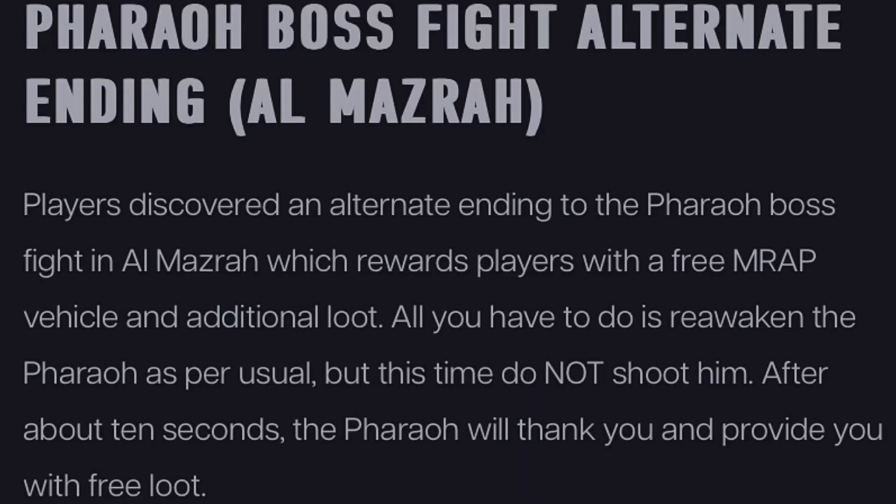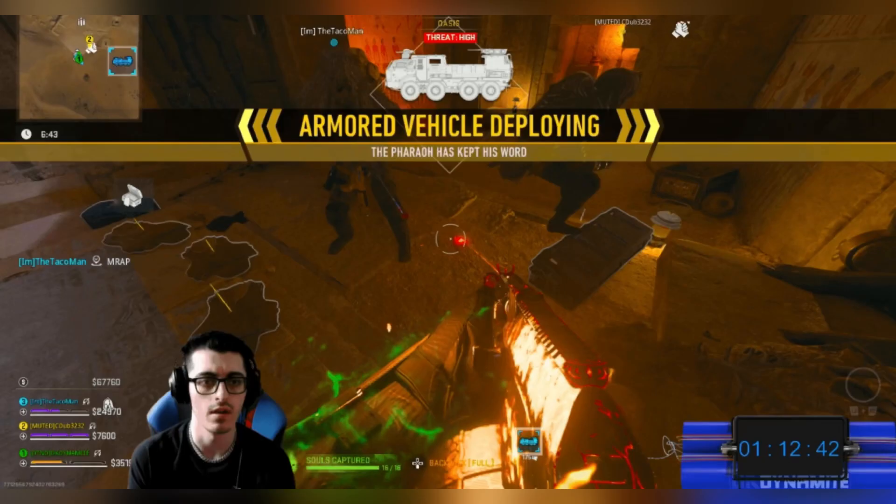Feral Boss Fight Alternate Ending: Players discover an alternate ending to the Feral Boss fight in Almasra, which rewards players with a free MRAP vehicle and additional loot. All you have to do is reawaken the Feral as per usual, but this time do not shoot him. After 10 seconds the Feral will thank you and provide you with free loot, including an MRAP instantly.